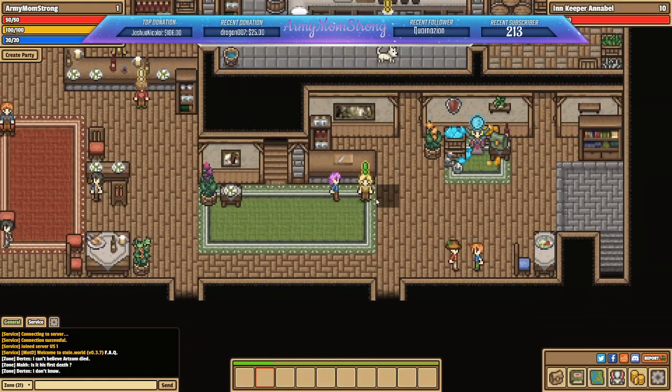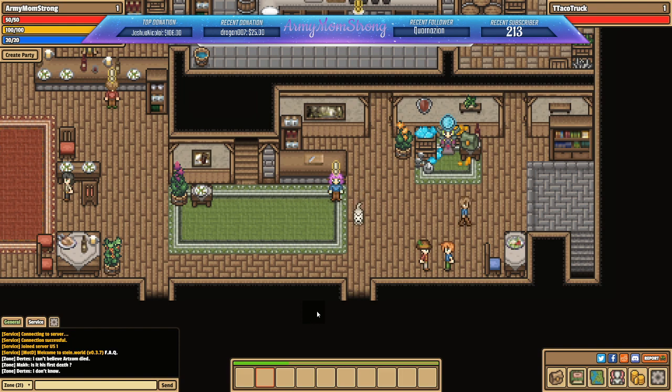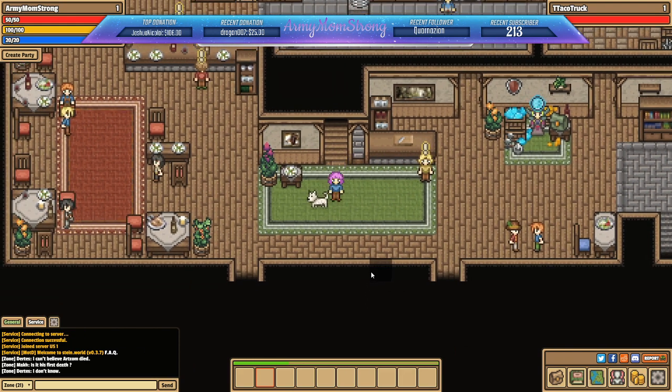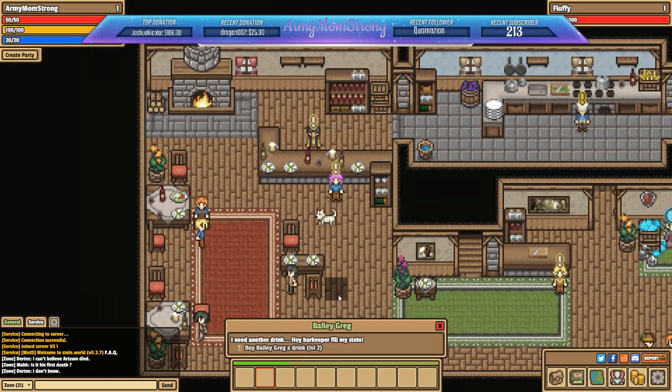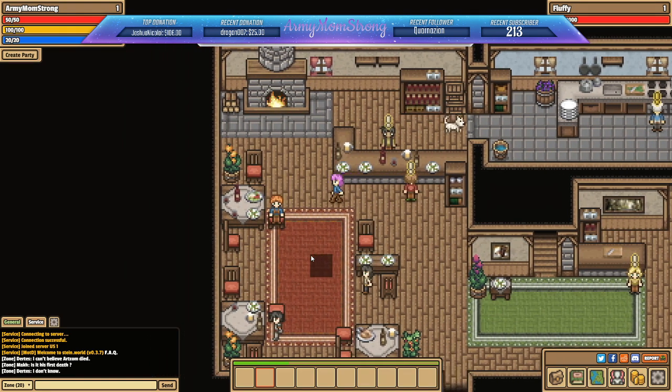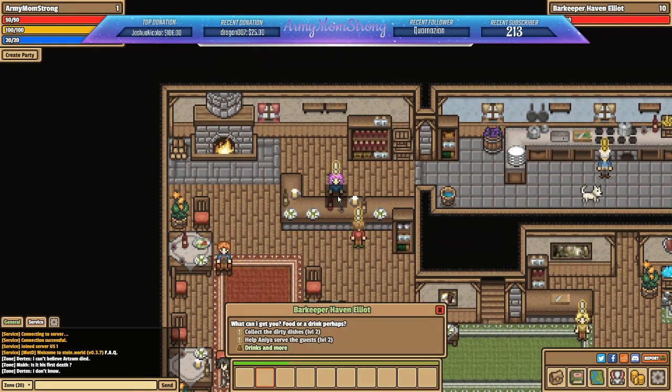Let's get our reward. Maybe the innkeeper downstairs knows something about your stein — she was drinking a lot with you yesterday. I don't know what a stein is, but let's head downstairs. Innkeeper! 'There you are, last night was fun. Wait — you lost your family stein?! It was so beautiful. Maybe some of the guests who are still here know what happened to it.' So we're supposed to go talk to the guests.